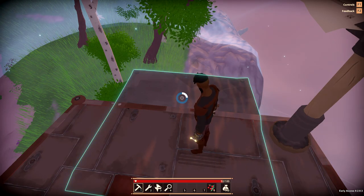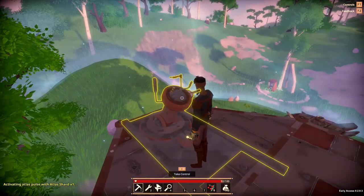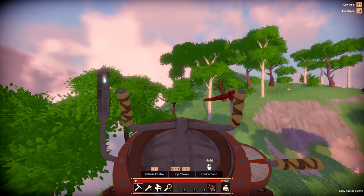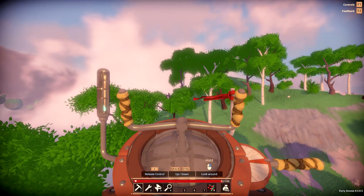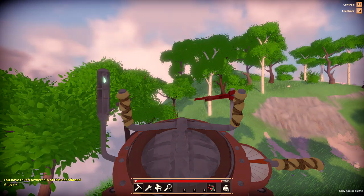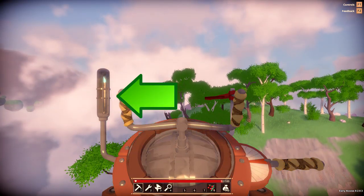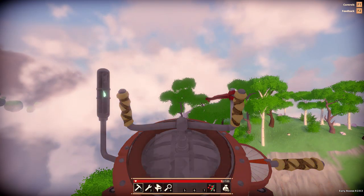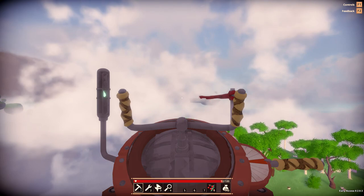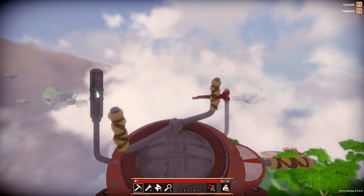First you need to start the Atlas Core so the ship can take off. To do that you need to have an Atlas Shard in your inventory. Hold E on the Atlas Sky Core and it will activate. Once it is active you can fly the ship. Don't interact with the core again especially while in flight because it will send out a pulse that will knock you off the ship. Now take control of the helm. Spacebar will raise the ship and control will lower the ship. A and D will turn the ship left and right - those are really the only controls you need right now on a ship using only sails.